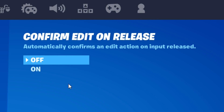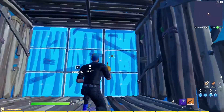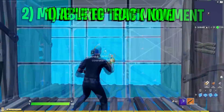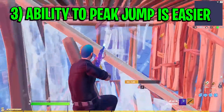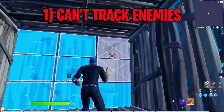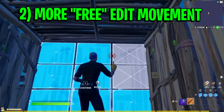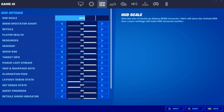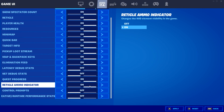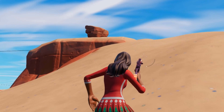Confirm Edit on Release automatically confirms an edit action when you release it. It's very debatable — many pros like Mongrel choose to have it turned off as it gives more control during piece control, while others still have it on. The majority of pros do have it off. For HUD options, I recommend 80% — not too big and not too small. I also use the reticle ammo indicator turned on, as it's nice to see a visual counter of remaining rounds in your weapon.